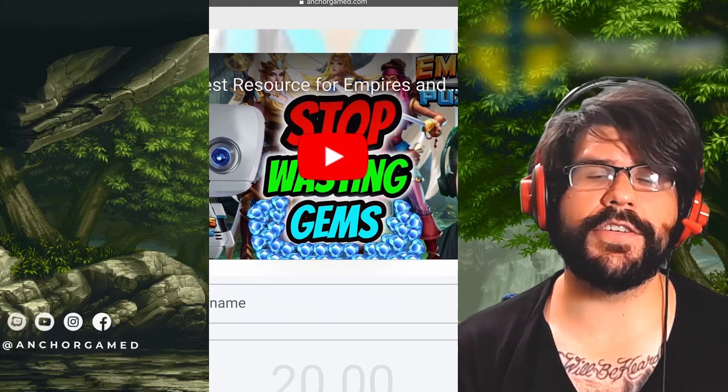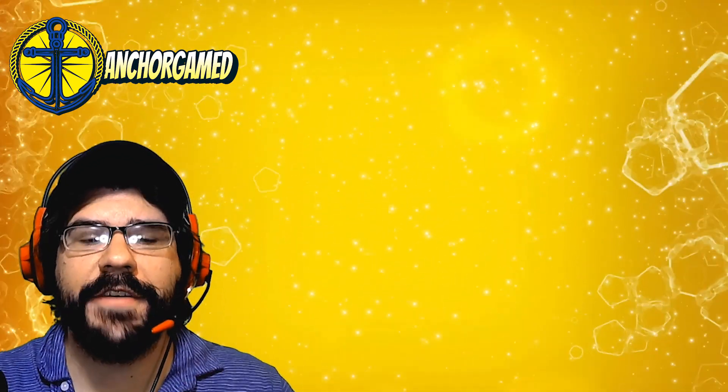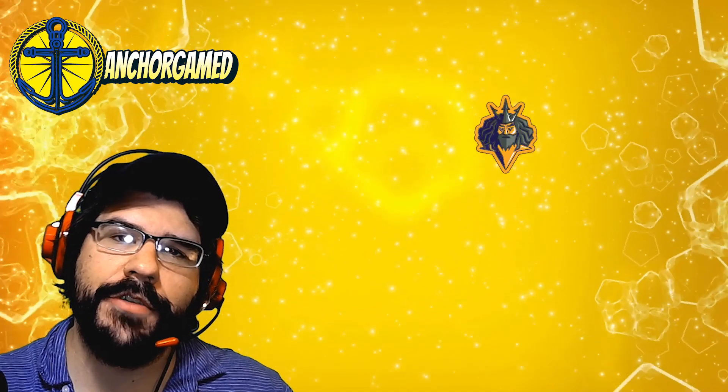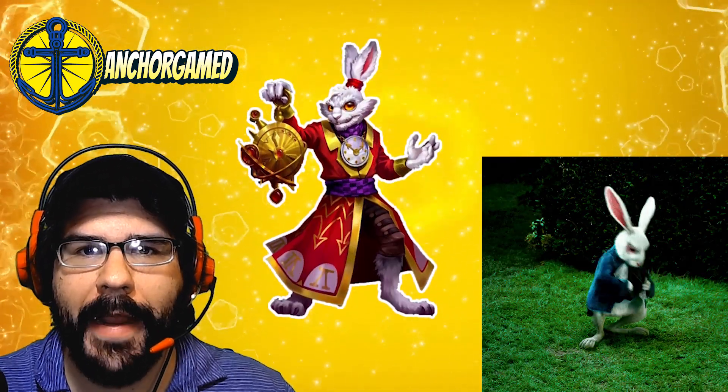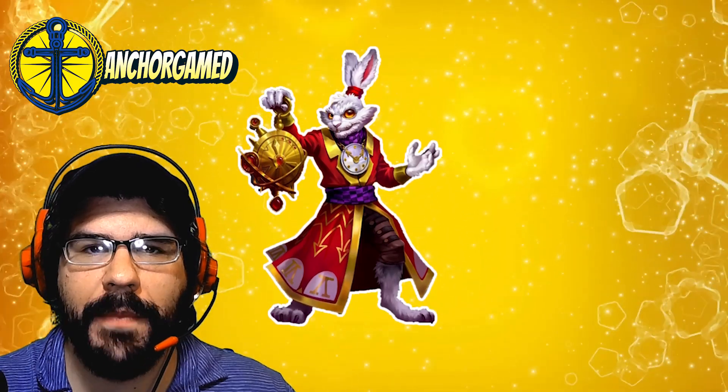Let me dive into today's hero breakdown. Today we're going to be doing a brand new hero breakdown on White Rabbit. Little Rabbit has bounced out of Wonderland to come punish your life.